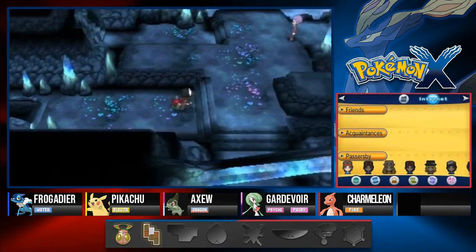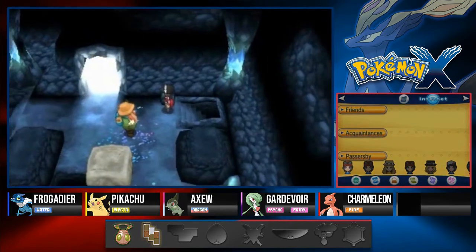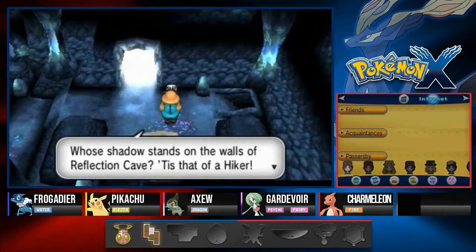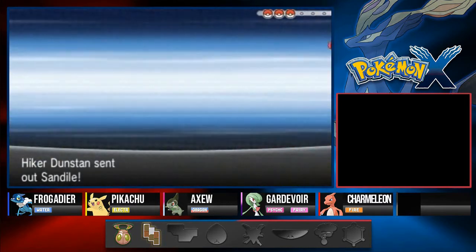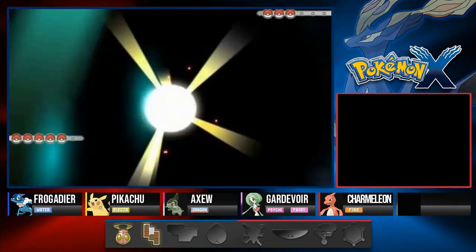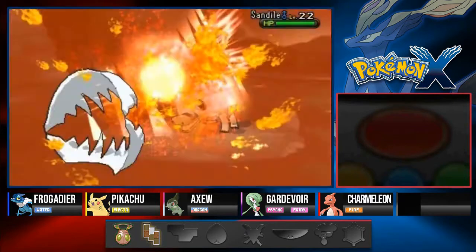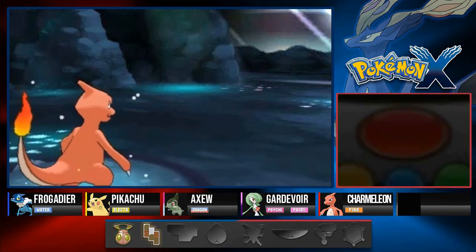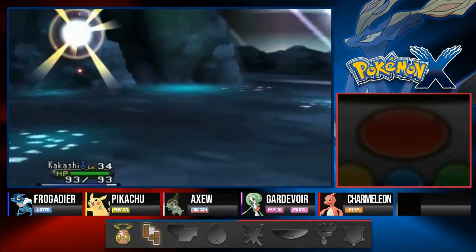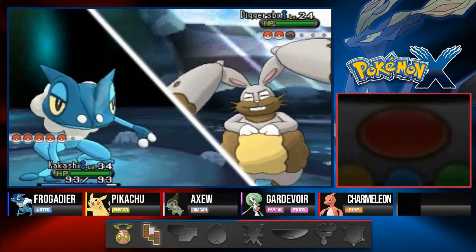Here we are toward the end — who's shadow stands on the walls of the Reflection Cave? Tis that of a hiker! Here it is guys, the final battle in this episode against Dunstan. He's coming out with Sandile — a Pokémon you can actually find here. Let's go Godzilla! Fire Fang, finish this guy off — no more Sandile! Gaia 3 grows to level 31. He comes out with Diggersby so I'm switching to Kakashi Hatake — it's probably going to grow to level 35.